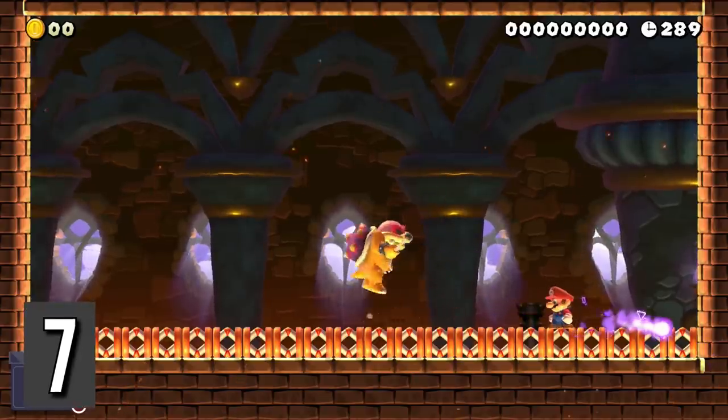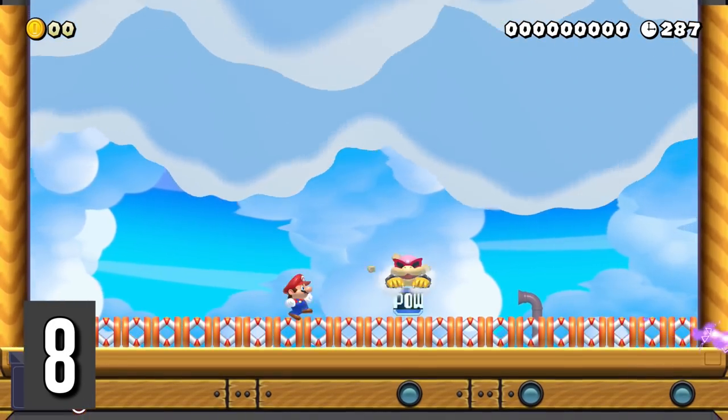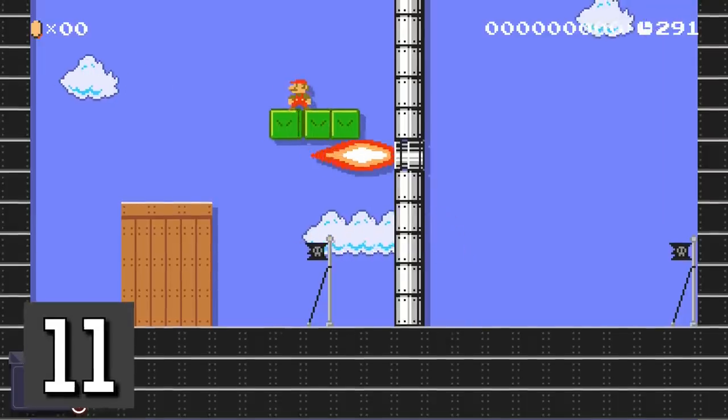Roy can't dig through a floor of sideways trampolines. Roy can dig into POW blocks, which can be carried around. If winged hidden blocks are activated and then the room resets, they instantly teleport to where they were first placed. Snake blocks can go through fire bars and through burners.